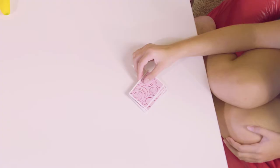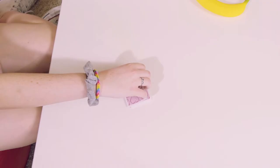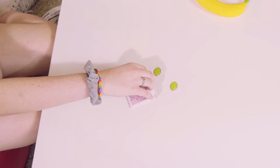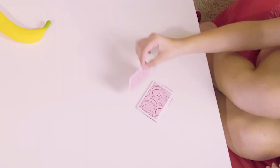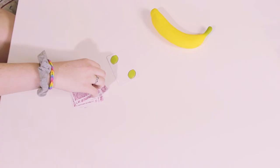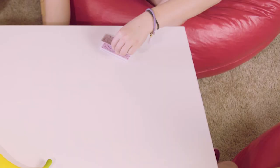The player to the left of the dealer flips over the top card of their stack. This time the card shows 3 bananas. The next player flips over the top card on her stack — 2 limes — and play continues to the left. 4 plums, 2 strawberries, 3 bananas, 3 strawberries.